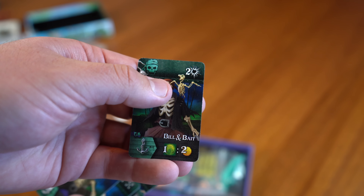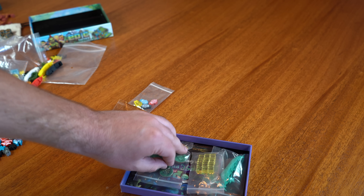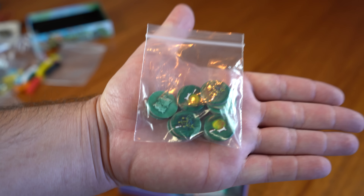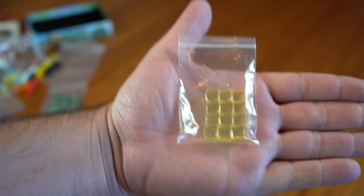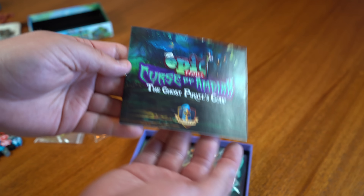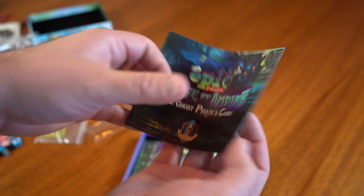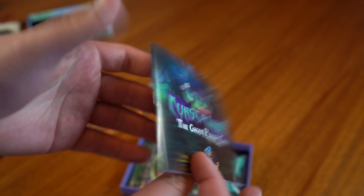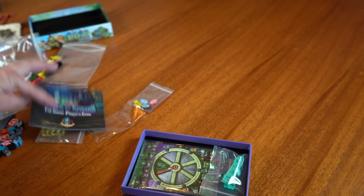I love Bill and Bait — Bait is probably one of my favorite characters. We have got our Ghost Wake tokens, and once again these are pre-punched so no punching required. And we have our Cursed Gold Translucent Cubes. We have got the Ghost Pirates Code — this is going to be the rulebook. It goes over the components, really nice glossy high-quality pages. It goes through how to implement, and there are solo mode rules in there too.